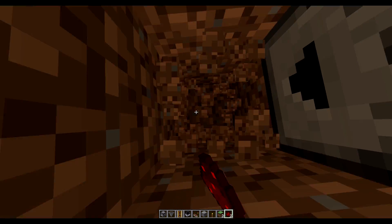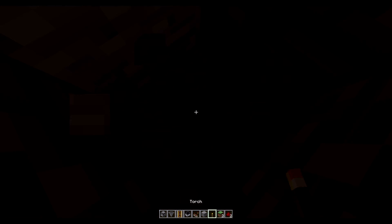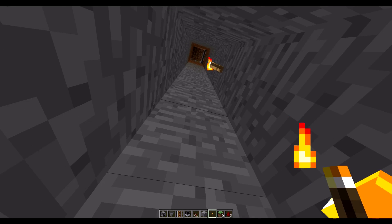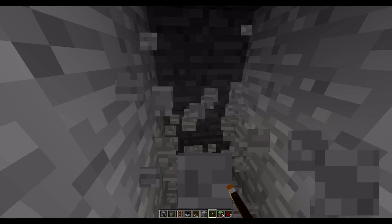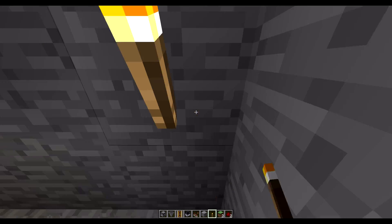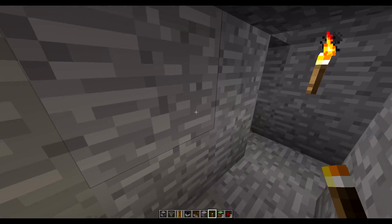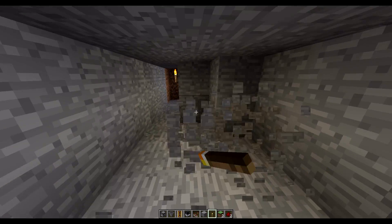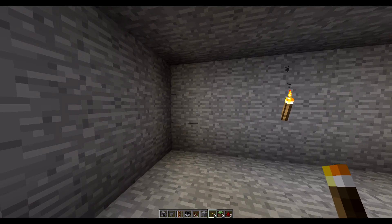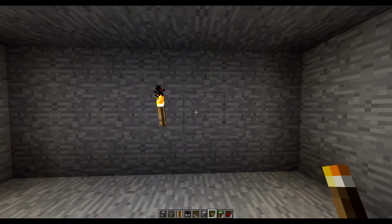The next thing we're going to do is build down here — or break down here rather — as far down as you want your bunker to be. I'll go down a couple more blocks and then break out an area. I'm going to go probably three blocks in this direction, three blocks in the opposite direction, and maybe seven blocks in that direction, then cave out this whole area. This is what it looks like — I extended it down by one more block so it is three blocks tall and seven blocks by seven blocks, a nice little square.